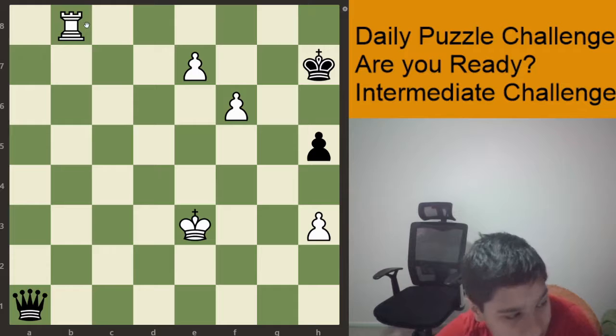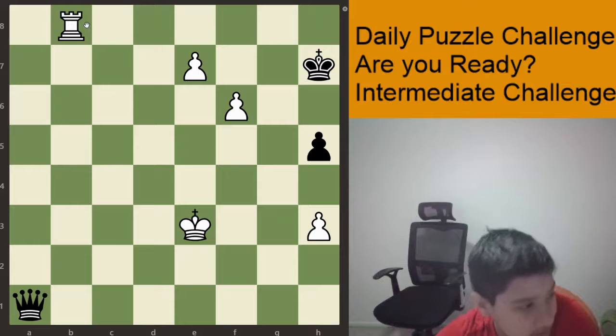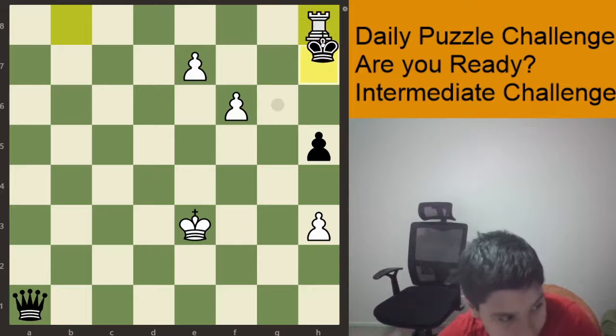This is one of the harder puzzles that we're going to get. This is white to play and checkmate in six moves. Let's see how we can do this. The first move is a rook sacrifice — Rook to H8. This is the most crucial move to find in the whole puzzle.